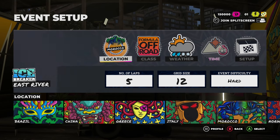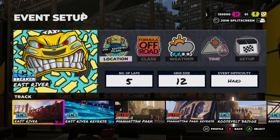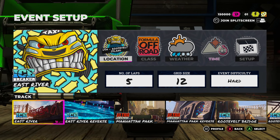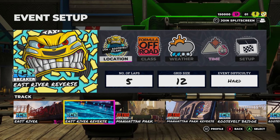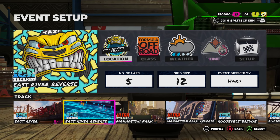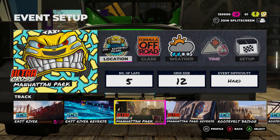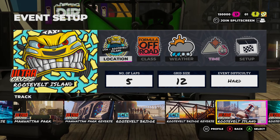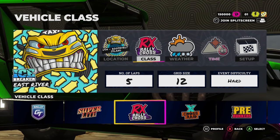There are a lot of awesome locations. We're going to go to the US — Roosevelt Island, right out of New York. You can actually race on the river, which is apparently covered in ice. So we've got both Icebreaker events and Ultra Cross. We're going to start off with an Icebreaker event because you guys have got to see this — it's absolutely insane.